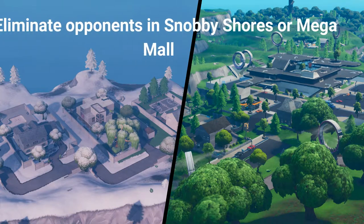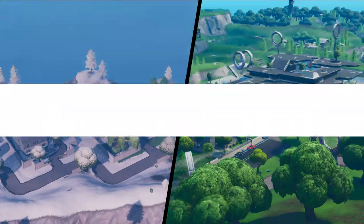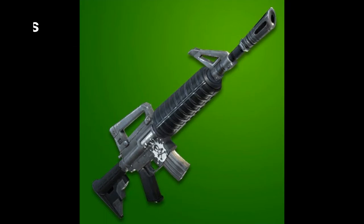The third challenge is eliminate opponents in Snobby Shores or Mega Mall. If you eliminate 7 opponents you can get 10 battle stars or 1000 XP. Snobby Shores is way off to the side of the map so it will most likely not have many players. You should go to Mega Mall as there will be more players since it is more in the center of the map. However, if you want somewhere quieter, go to Snobby Shores.